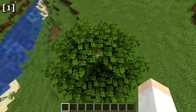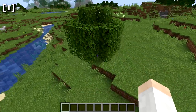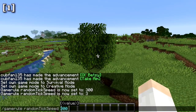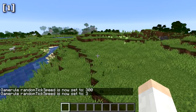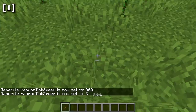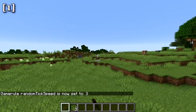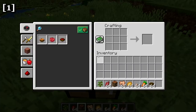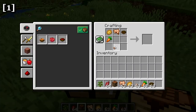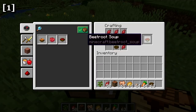Decaying leaves will now occasionally drop sticks. When a tree's leaves decay naturally, they can drop a stick or two. Also, the soup recipes have all been made shapeless — rabbit stew and beetroot soup can now be crafted with their ingredients in any arrangement in the crafting table.